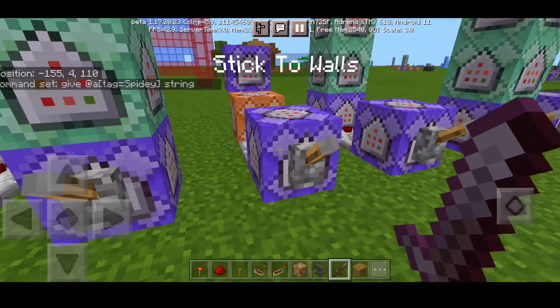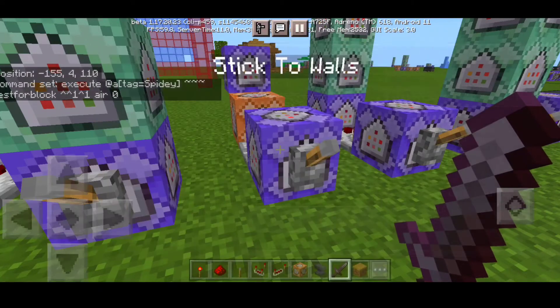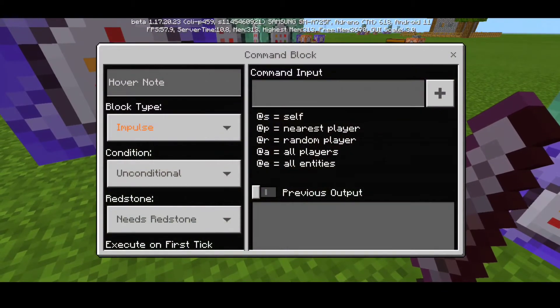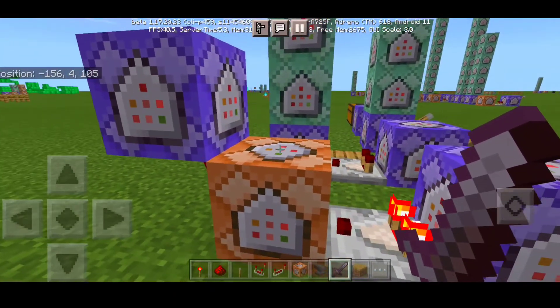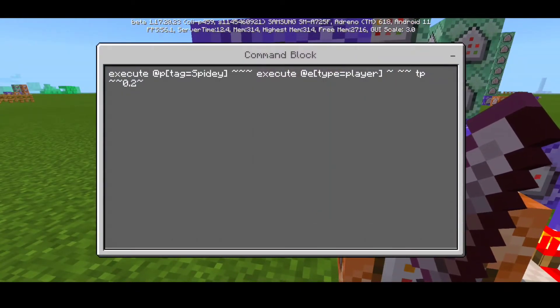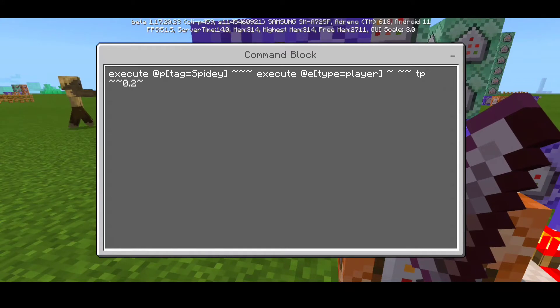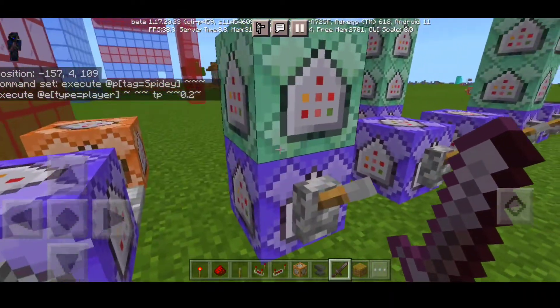For stick to walls, first we have: execute at @a[tag=spidey] detect block 2r pointing upward without space put one, then arrow pointing upward without space put one, space air space zero — set to repeat and needs redstone. Next part uses a redstone comparator. There's a dummy command where you put a redstone torch, and right above the redstone torch is the main command to stick to walls: execute at @a[tag=spidey] tp execute at type equals player, then tp 0.2 — set to repeat, crucial, needs redstone.